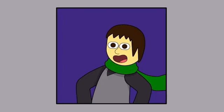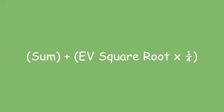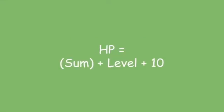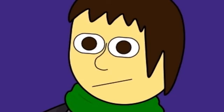But the formula used for Gens 1 and 2 is very different, to account for the different EV and IV system. The GB formula is: add the base stat to the Pokemon's DV, then multiply the sum by 2, add it to the square root of the Pokemon's EVs divided by 4, multiply all of that by the Pokemon's level, and then divide the sum by 100. If you're calculating HP, you add everything to the level plus 10, and for the other stats, you add 5. And importantly, using these formulas, you never round up.